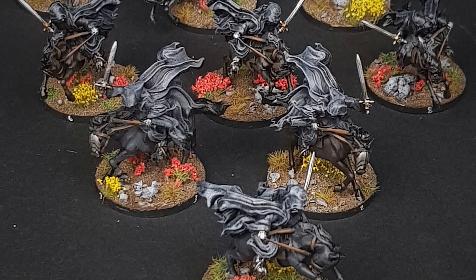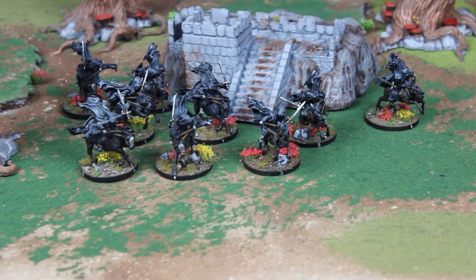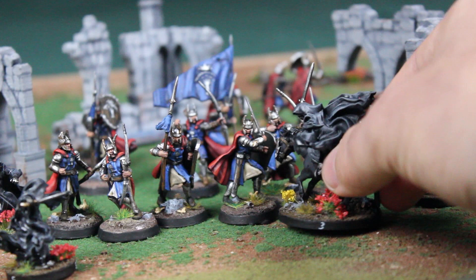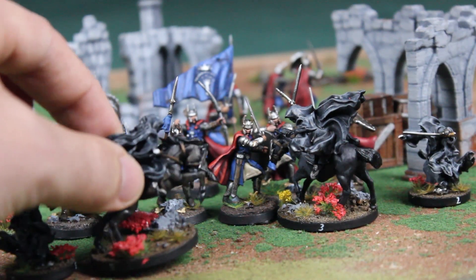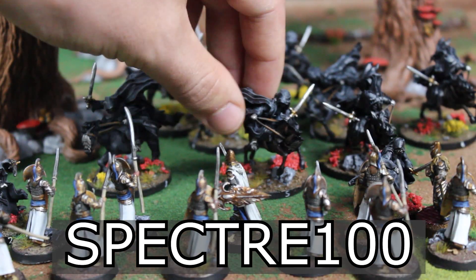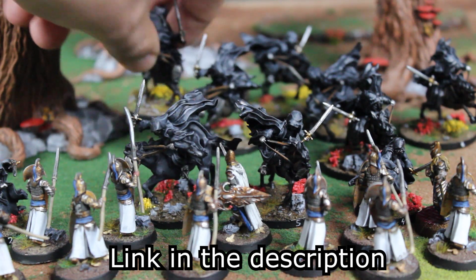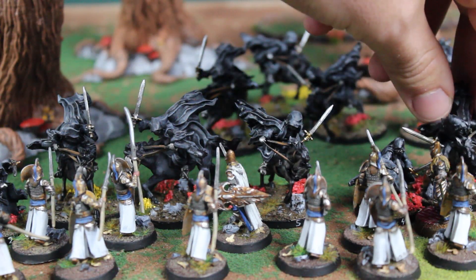Just a quick interruption to tell you about the Conquest Creations webstore. This week's featured product is the Nine Spectres on foot and mounted. These guys make great alternatives for ringwraiths and they just look super cool. Because of this video there is a special deal — I offer these miniatures commission painted. The first three people to use the code SPECTRE100 will get $100 off the Nine Spectres commission painted. Buying these products really means a lot for Conquest Creations — it means we can get better equipment and make videos more often. All right, let's get back to the breakdown.